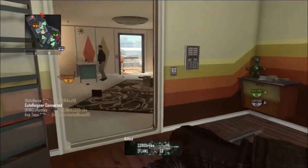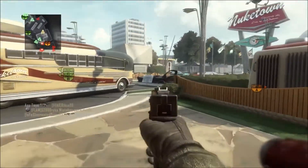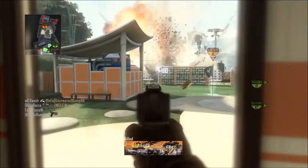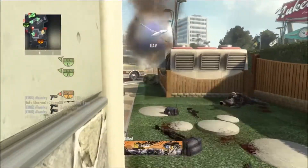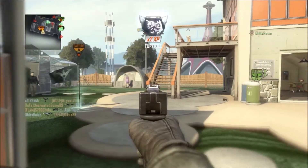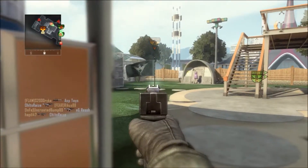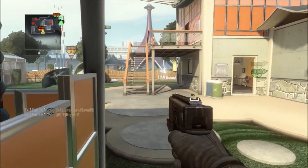I'm featuring the CAT 40 today and the first attachment I'm using is the long barrel, which just increases the range and it's really really useful on the CAT 40, especially in core game mode. Just a quick note — I am playing hardcore again. I don't really drop people that quick in core, so just a quick note before anyone gets confused about why I'm killing people so fast.